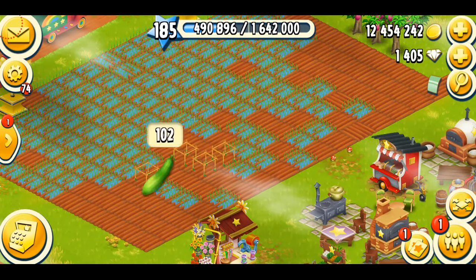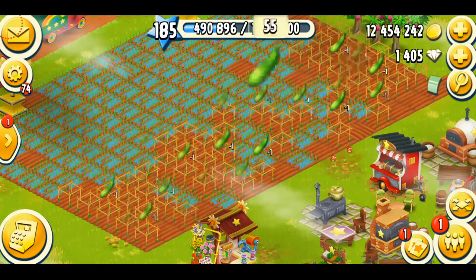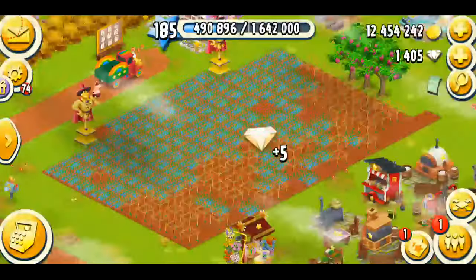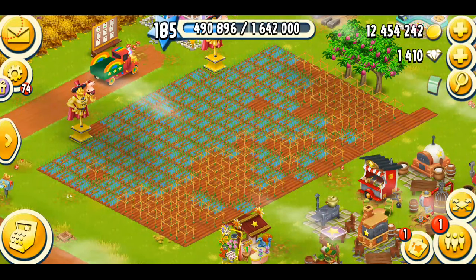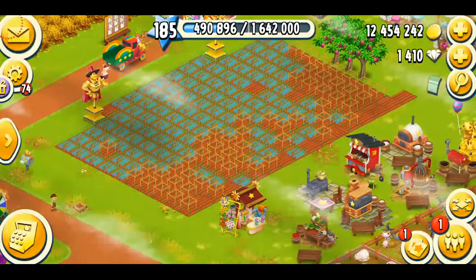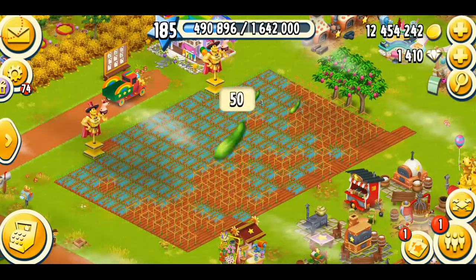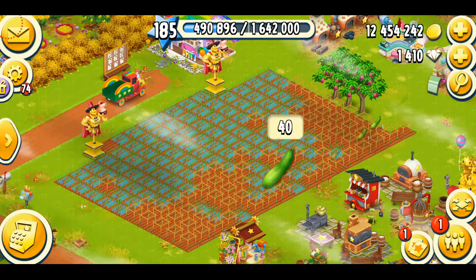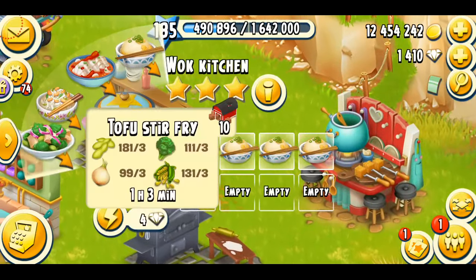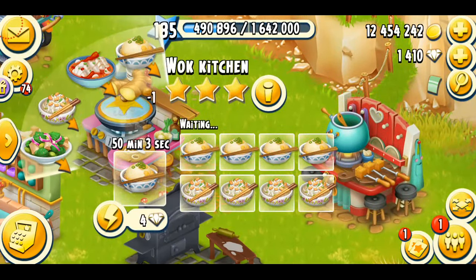I also have cucumbers really low so I'm going to plant them as well. Oh, some diamonds — I didn't notice that! I'm just going to plant all these crops there. Let's see what else I can make — I'm going to make four of the peanut noodles.